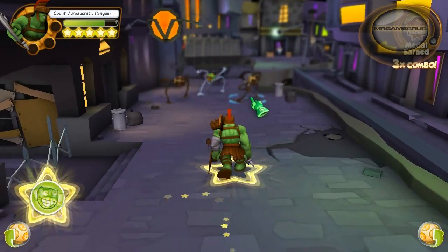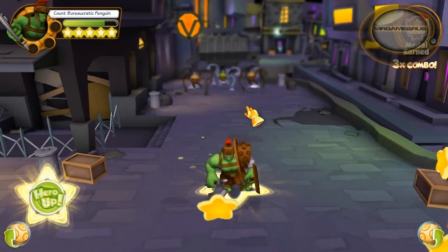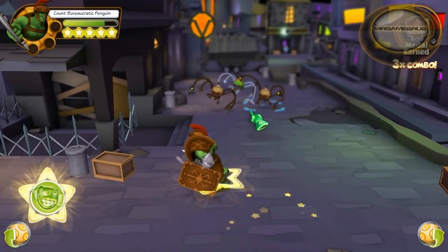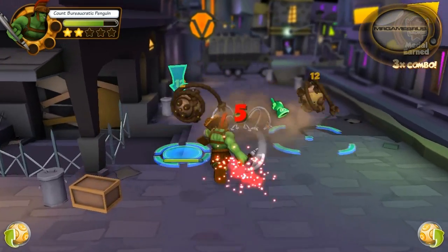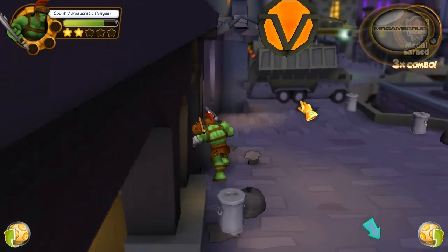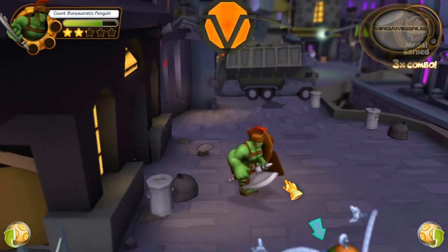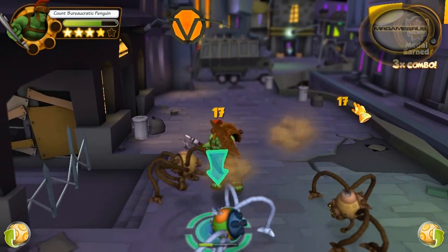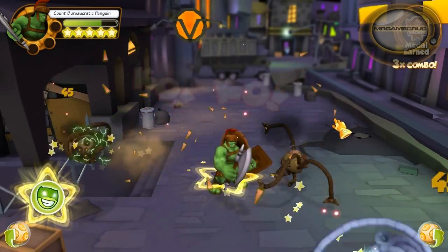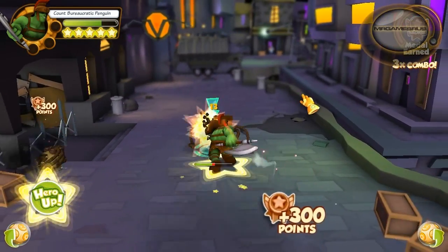Now let's perform his third power attack. His third power attack is similar to Hulkbuster Iron Man's charge attack. You'll notice in a second it hits enemies that are aligned to one another. Now let's perform his hero up, and his hero up is the same as his first power emote — you've seen it before.